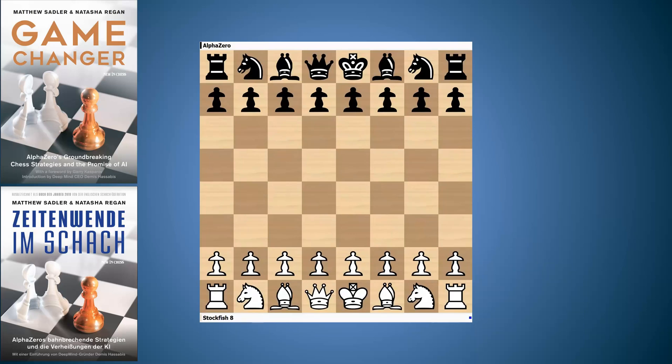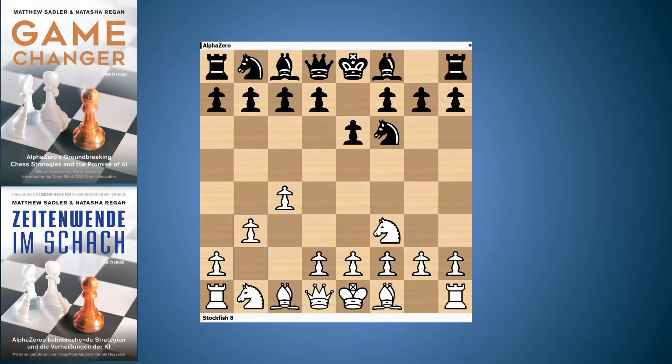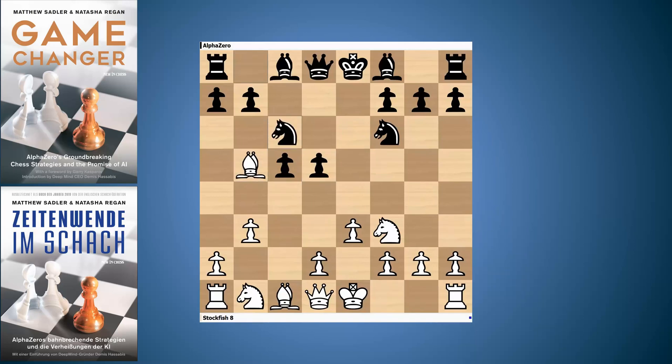Welcome back, let's dive into the game. It's Stockfish 8 white against AlphaZero. It starts with Nf3, Nf6, c4, e6, and b3 — quite a slow way of playing. AlphaZero goes quite directly for a variation willing to accept isolated pawns. You can imagine white can take on d5, later play d4 and dxc5, and give black an isolated pawn.